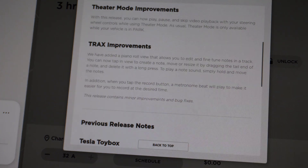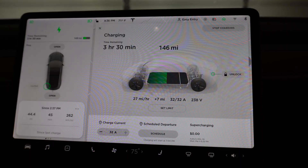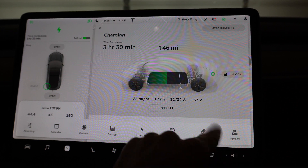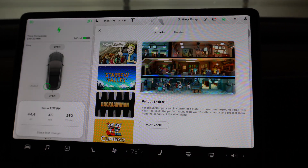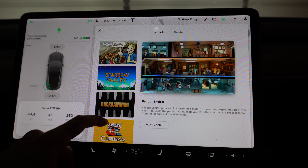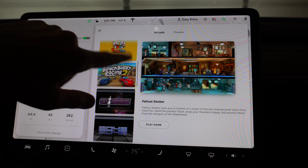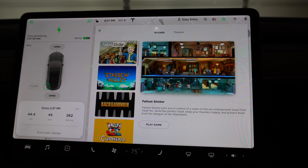Maybe we'll get Stephanie out to try this out. She's pretty good at making some music. We can have her try out those new features and we'll see how that does. So first up, let's check out Fallout Shelter. We go into our entertainment tab here. The new one we actually got updated here in the last update looks really nice. All these games are in order of when they've been added to the car. So here's the newest one — Fallout Shelter.